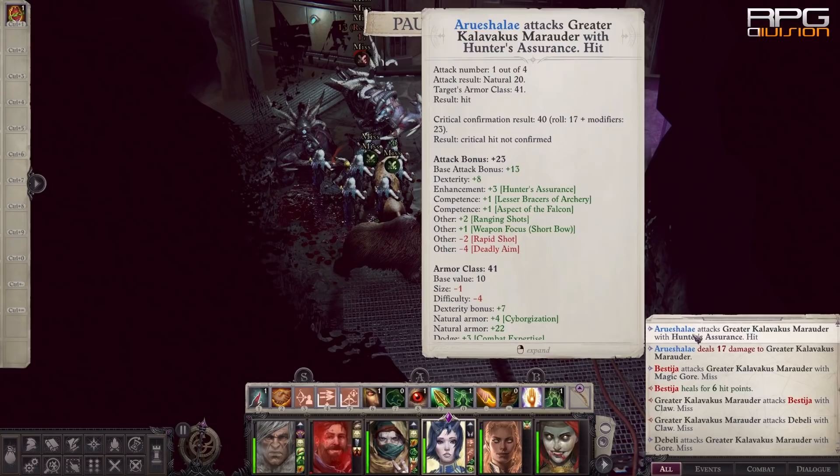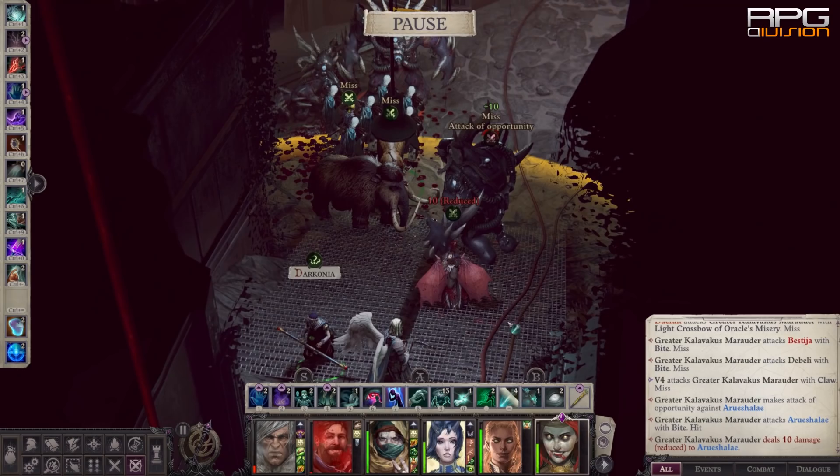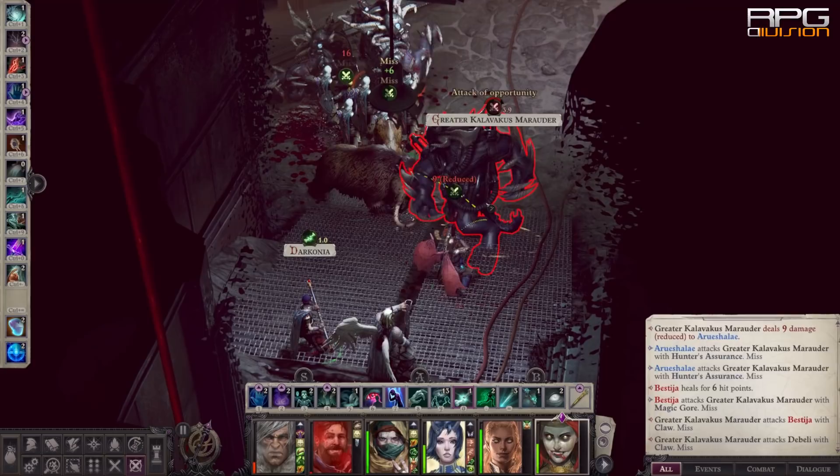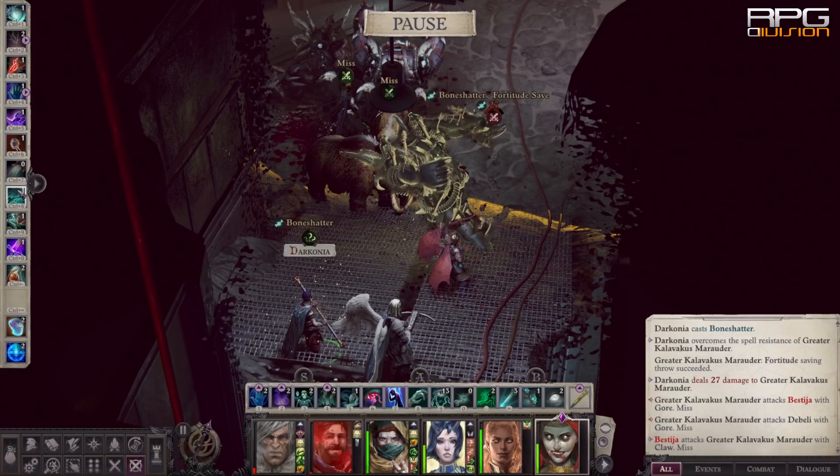Now let's talk about spell casting. An important thing to pay attention to is spell resistance, because every enemy and his mama has it, and on higher difficulties it becomes an issue. Every spell that targets an enemy directly or through AOE needs to first pass a spell resistance check — if it doesn't, nothing happens.